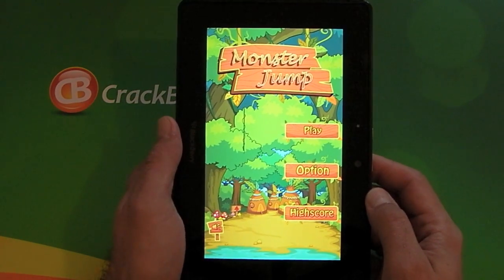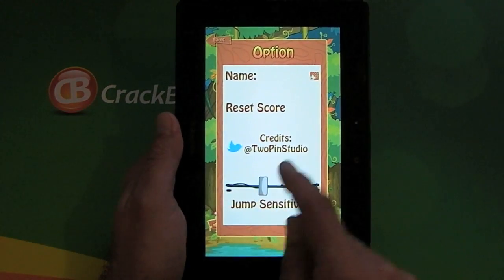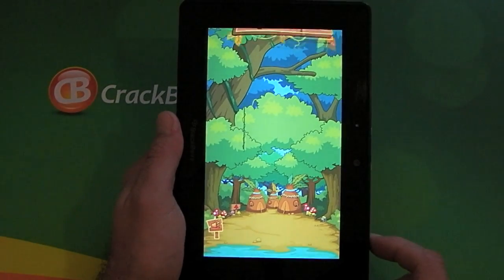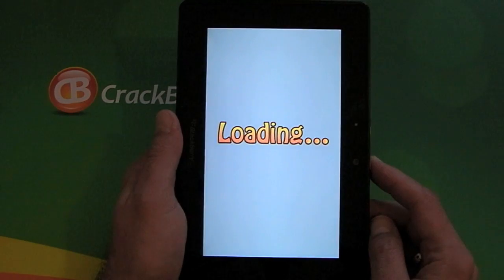Once you open the application, as you can see here, we've got an options tab where you can change the jump sensitivity and your name, and you can view your high scores. But let's jump straight into the game and show you what it's all about.